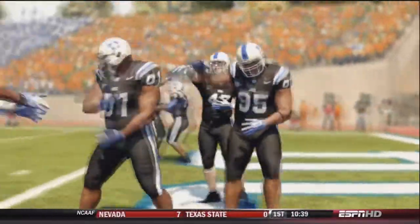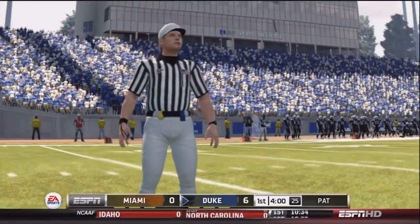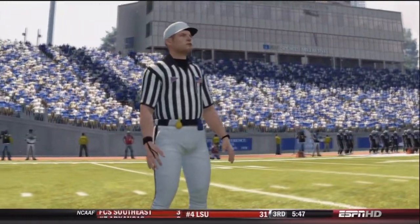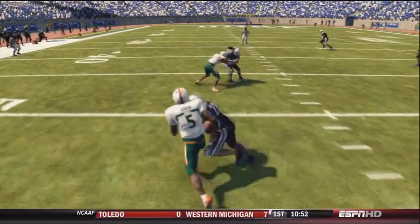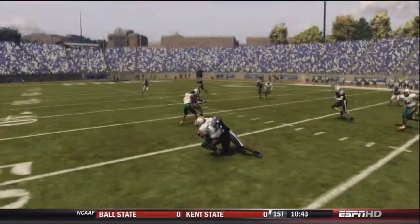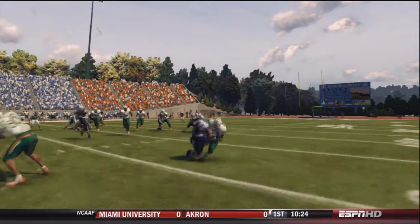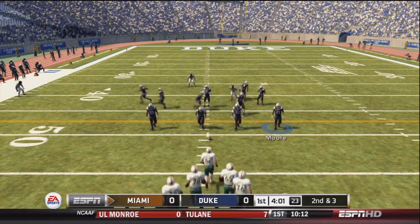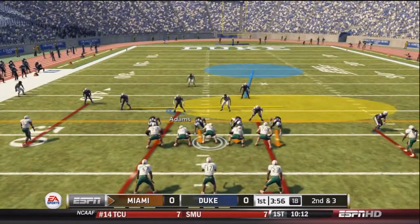But they are actually going to review this one. The call was overturned — they say his knee was down. Looking at it ourselves: he gets hit, the ball looks like it's coming out in the process of going to the ground. But on another angle, his knee touches before the ball is completely out. So technically no fumble — second and three now for Miami after that run by Robinson.